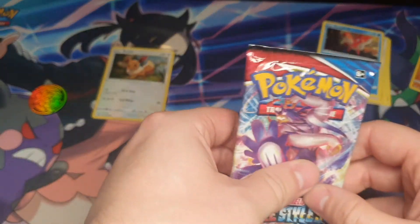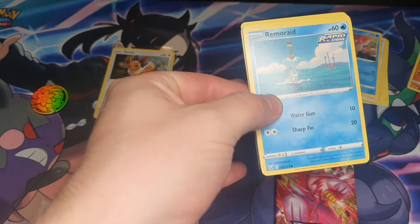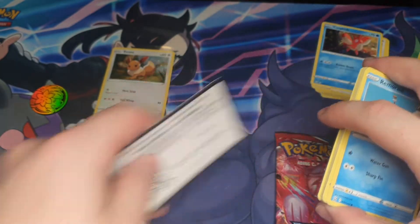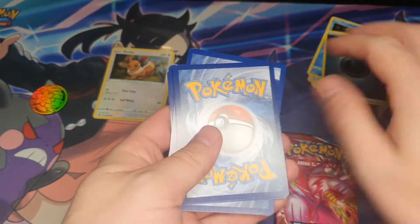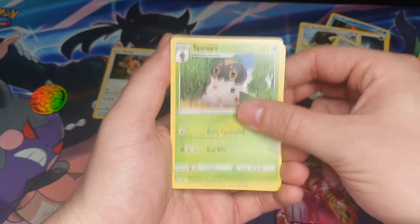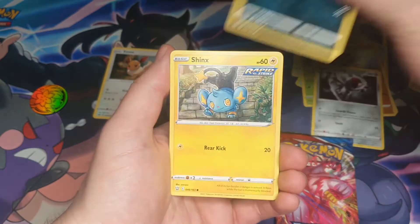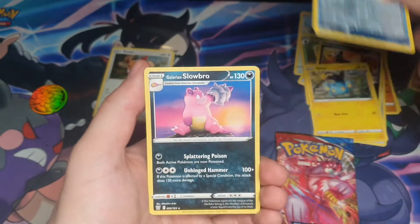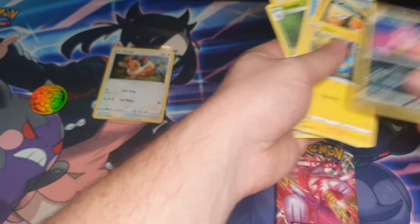We just opened the red one, so we'll go blue and then save red for last. One, two, and three to the front — we get rid of darkness again. Alrighty: Buffalant, Urn of Vitality, Spupa, Remoraid, Cubone, Pointed, Houndour, Shinx, a Reverse Pot, Urn of Vitality, and Galarian Slowbro.